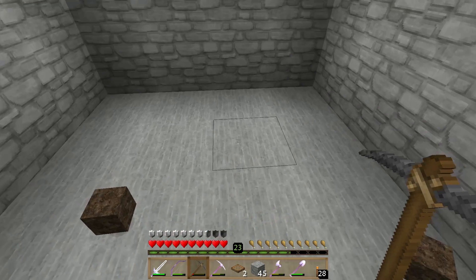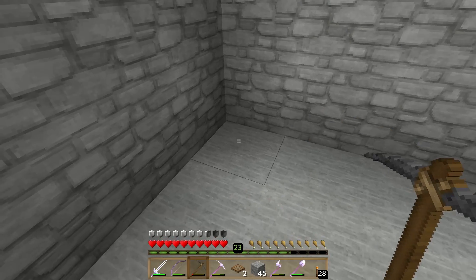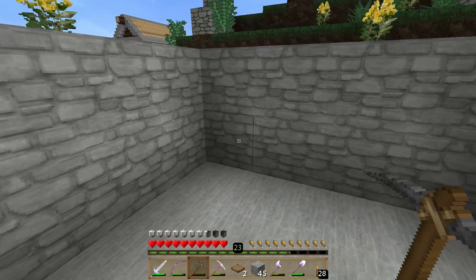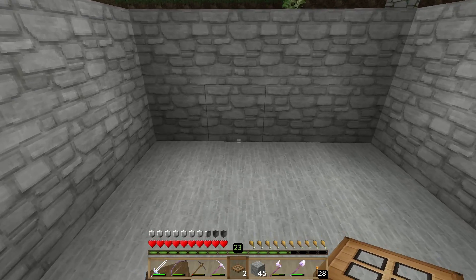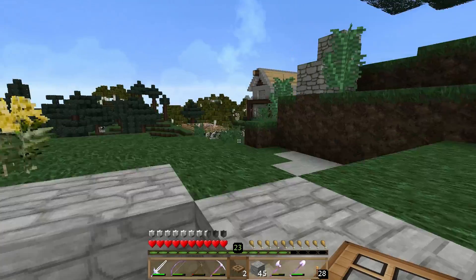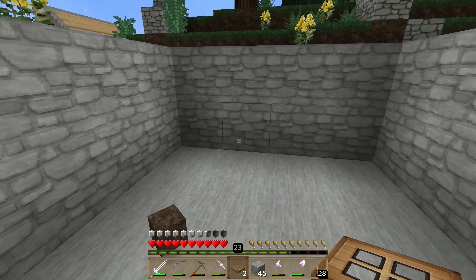Alright guys, we're back. As you can see, I'm standing in a — well, it's too deep — 4x4 pit. You can make the pit as big as you want; it's not going to be important to what we're doing, you just need it to be too deep. In the past for the chicken pen, which is over there, we've used ladders to get in and out, but I found another trick: you can just put a trapdoor like that.